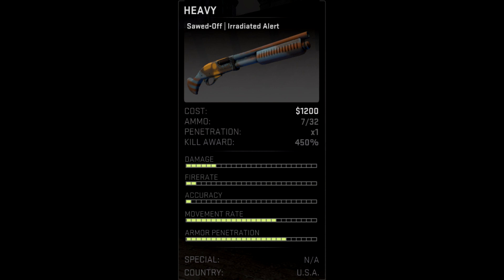Moving to the lower part of the picture, we see that it deals a decent amount of damage and has a slow fire rate. The accuracy is very low, the movement rate is okay, and armor penetration is high.